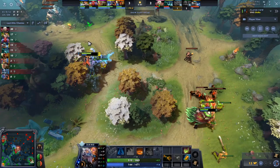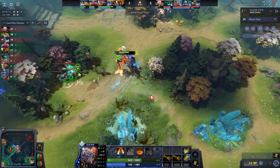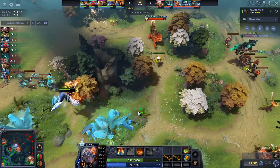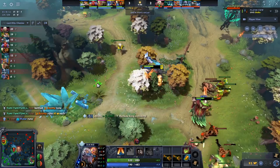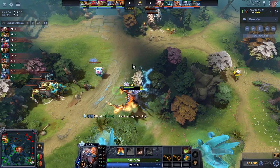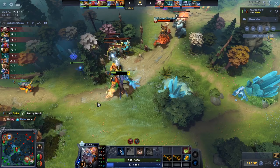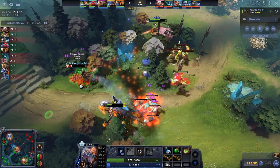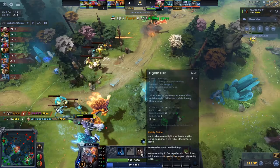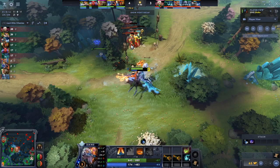Jakiro is playing super up in their face, knowing OD isn't strong until he gets some levels and items, so he's taking advantage of that and absolutely destroying them. This is also a key timing — level 3, when you have 2 points in Dual Breath and 1 point in Liquid Fire, it is so hard for so many enemy heroes and combinations to deal with you. It just does so much damage, slows so much, and there's so much attack speed slow that if they ever try to right-click it's very hard for them to do anything. Level 1, 2, and 3 are all very good timings: level 1 a lot of people can't deal with Jakiro, level 2 you get the double combo of Liquid Fire and Dual Breath, and level 3 the second point in Dual Breath is really strong. That's the laning stage for Jakiro — let's jump ahead to the early mid game.